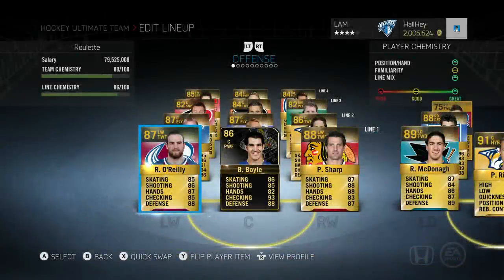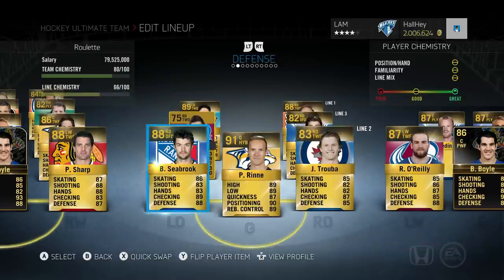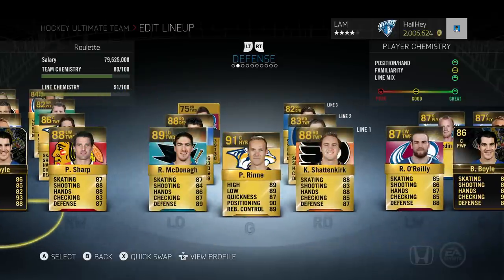Hey, what's up guys, welcome back to another episode of HUT Roulette! Today we're bringing episode number nine, so we're moving along with the series. Last episode we picked up Brian Boyle, who I'm excited to try out, and we also picked up Brent Seabrook who's on our second line playing alongside Trouba.